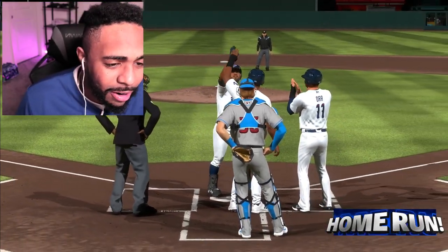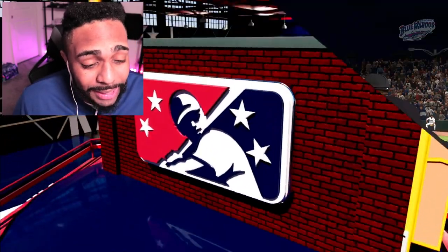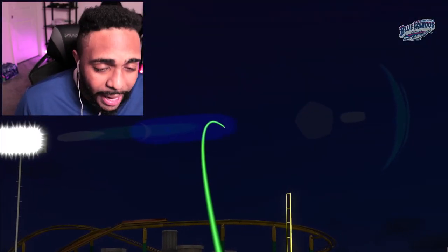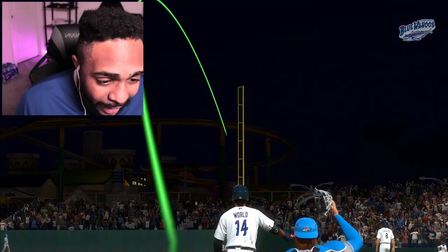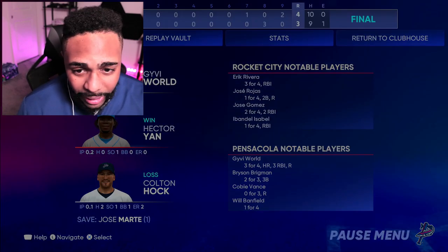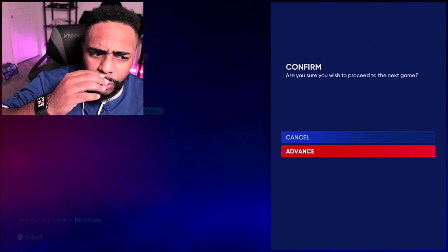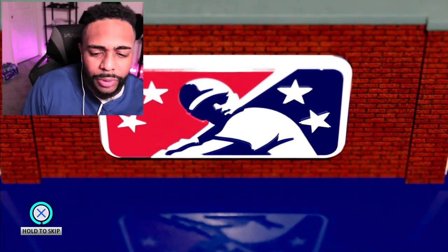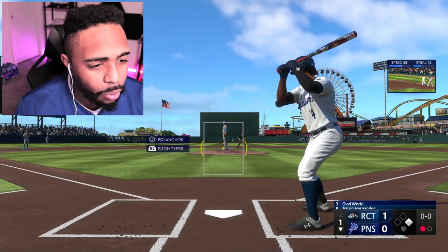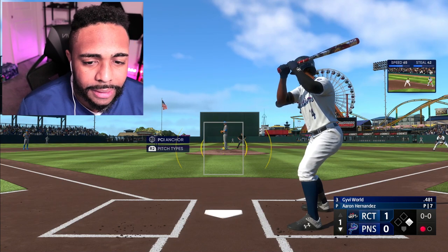Shout out to all the equipment — we are hitting the ball a lot harder now with more exit velocity. Thank god I did that because Isan Diaz was not gonna hit a home run. That guy cannot hit water if he fell out of a boat. Isan has been struggling. Anyway, good game one — we won that game. We're the home team, the Blue Wahoos won.